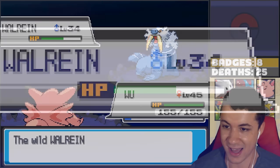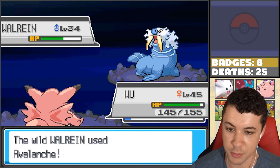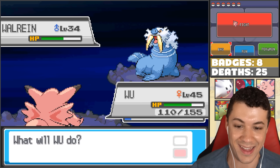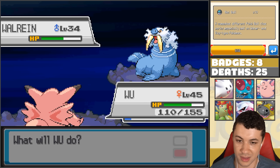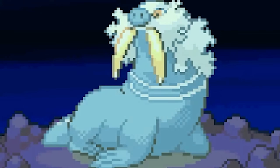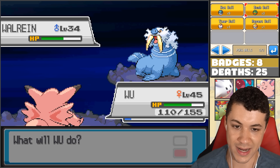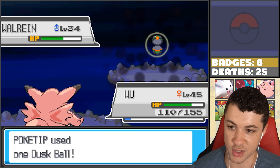Super effective, but we're not gonna get the Paralysis. And ooh, Avalanche - we might have to watch out for that. Oh nice, we infatuated the thing! That's right, Wu - make this Walrus fall in love with you. And while you distract with love, I'm actually gonna throw a Netball at this thing. We actually have two balls that would work really well in this situation: the Netball and the Duskball. Nope, not the Netball. Walrein, just fall in love with Wu - don't attack your love. Immobilized by the power of love. Now let's try the power of darkness - go, Duskball!